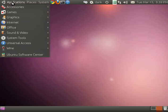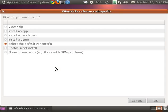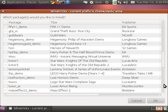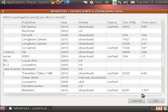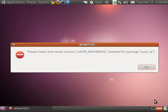Let's install Luxor Almond Rising with WineTrix. This isn't the downloadable version, this is the CD-ROM. I picked this up at Half Price Books and my son likes it. Since it was made in the year 2006, it's not really much of a challenge for Wine to support.